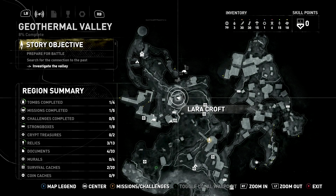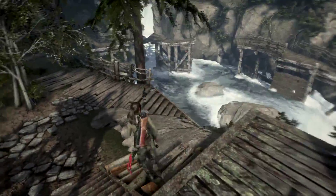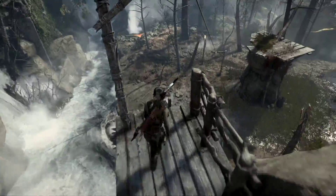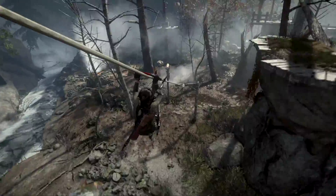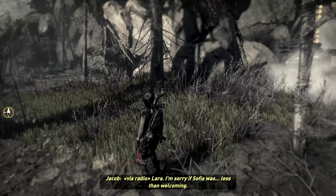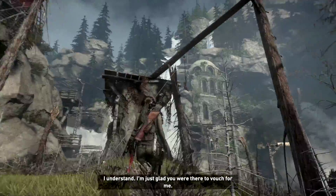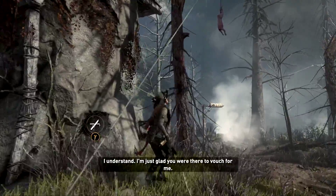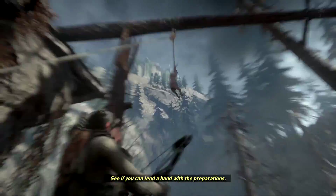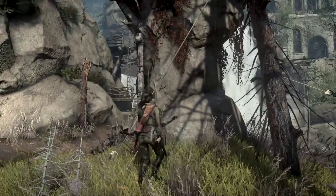So what do we have to do now for that? We've also got to drop right down here. Yeah, trying to avoid falling in — ah, it's not exactly what I planned but it'll do. "Lara, I'm sorry if Sofia was less than welcoming." "I understand, I'm just glad you were there to vouch for me." "My people have spent decades fighting outsiders. It's not an easy habit to break. See if you can lend a hand with the preparations — a little hard work would go a long way towards building trust."